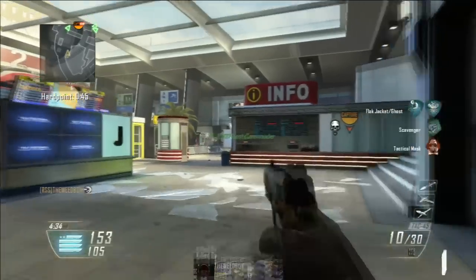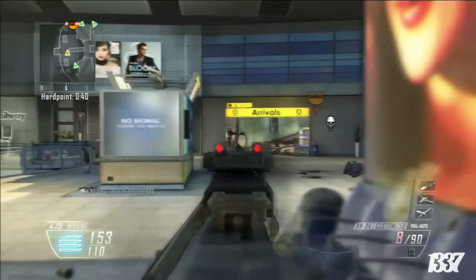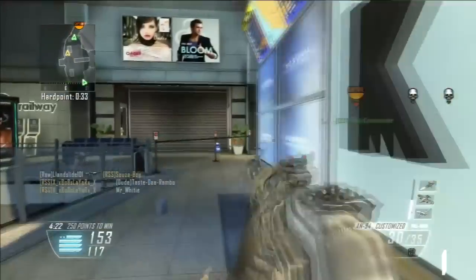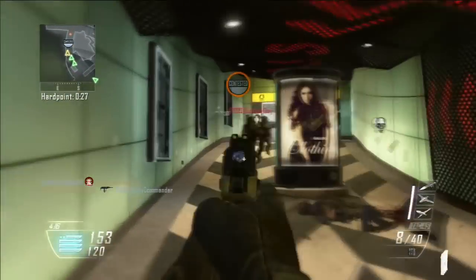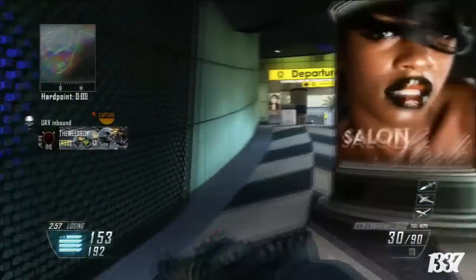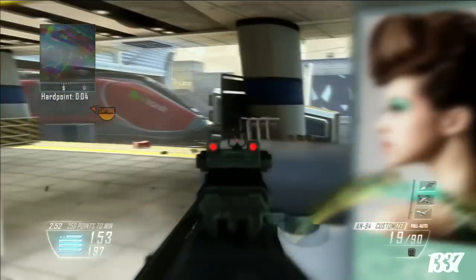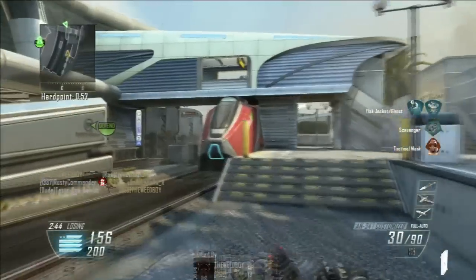Call-outs are also a big part — calling out where you get killed, where the enemies are camping, certain claymores and tactical insertions. Call-outs are huge in league. You need good chemistry with your teammates; know their playing style, their strong and weak points. We make Rusty Commander cap the A flag in domination all the time while the rest of us run towards B, because the B flag is a big part of league play and everybody fights for it.